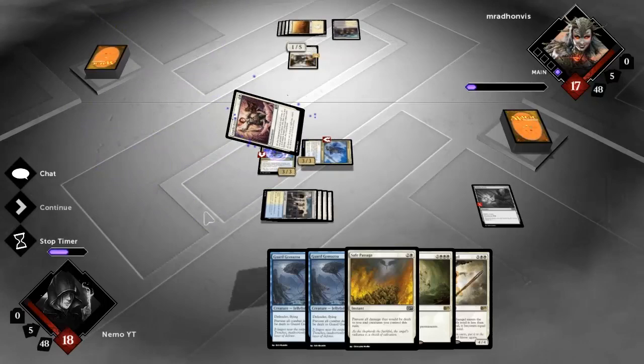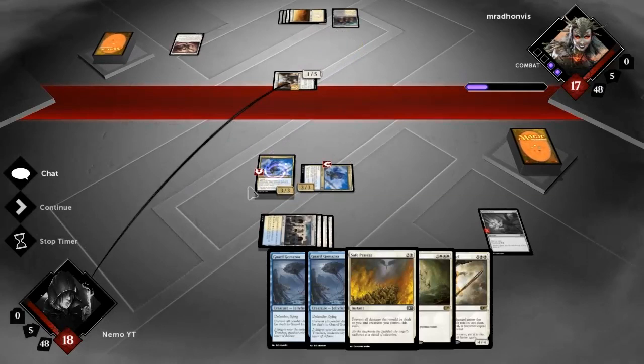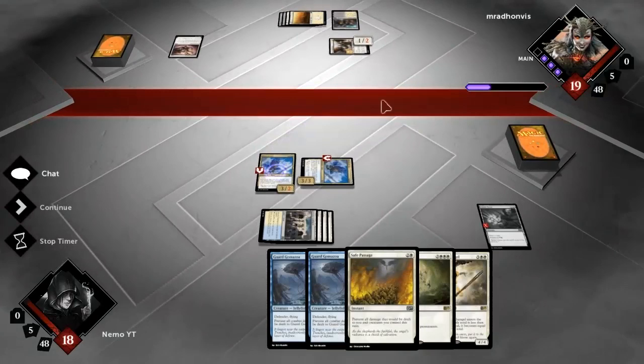Angelic Accord - here's a nice card for a life gain deck. Four mana enchantment: at the beginning of each end step, if you gained four or more life this turn, put a 4/4 white Angel creature token with flying onto the battlefield. Unfortunately that has more than two toughness otherwise I could do something about it. I'm guessing he doesn't run combat tricks in that deck - it wouldn't make sense. He's just doing this to gain life.